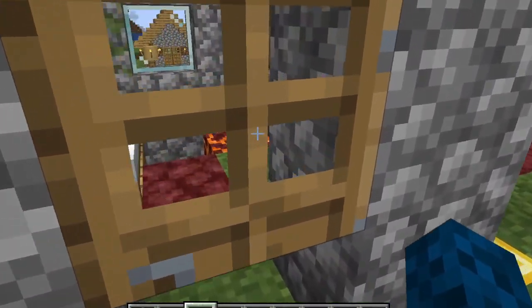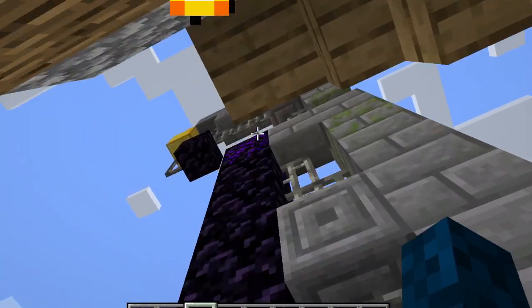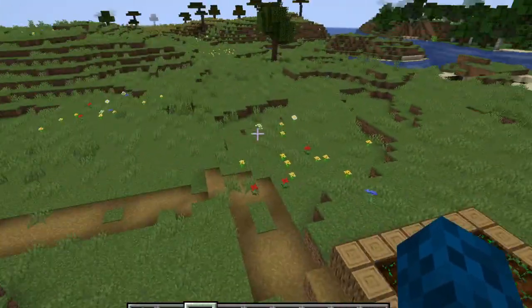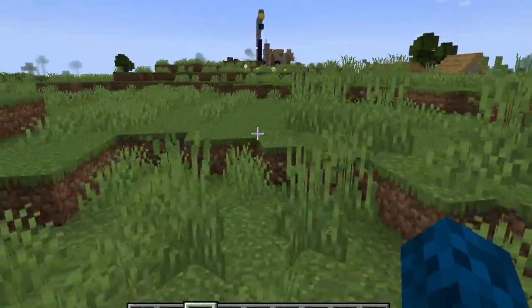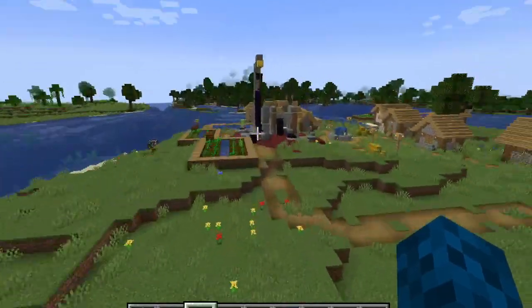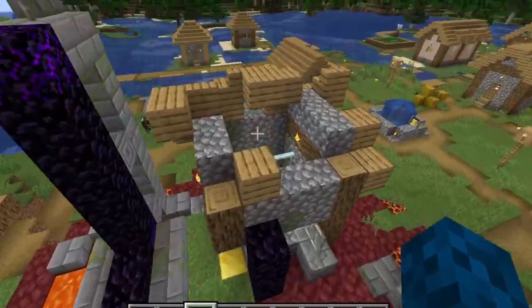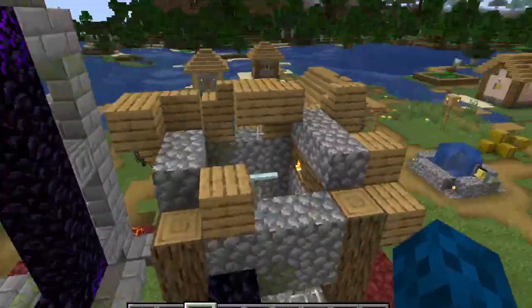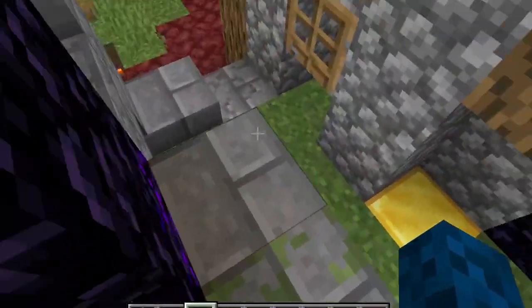I know it's a bug, but how did it spawn like that? I was lucky enough to spawn near a village right there, and I turn around and see the village. And then it was lighting on fire from the ruined portal, so I tried to save it by dousing the flames, and then I found this.